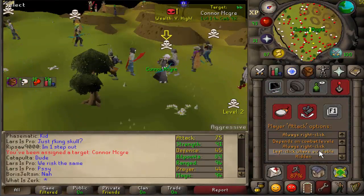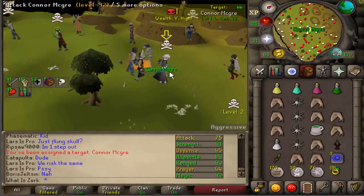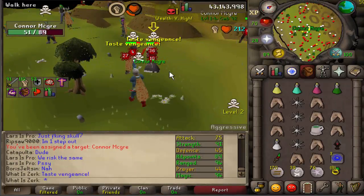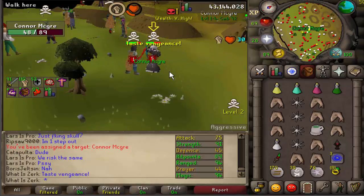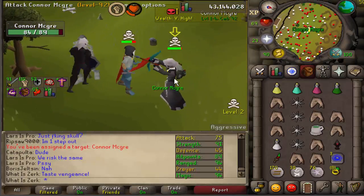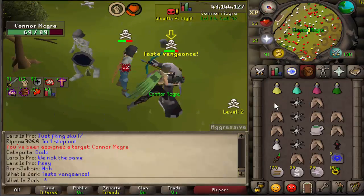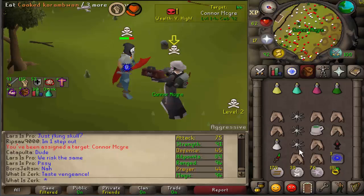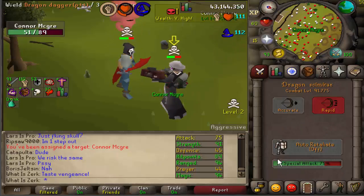Good luck to Connor McGregor - he's got 45 defense, 94 range and 91 strength, also 75 attack. Basically an MSB to AGS account but using void. Pretty sure this guy is using ballista to G-maul because he has 91 strength - pretty decent account for using it. On 50 hit points, obviously going to eat because the ballista can hit like 70s.